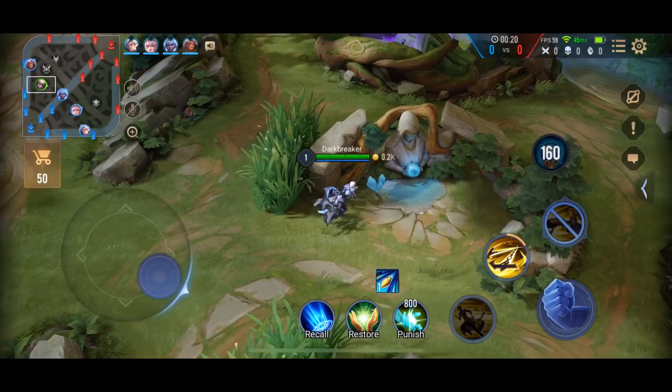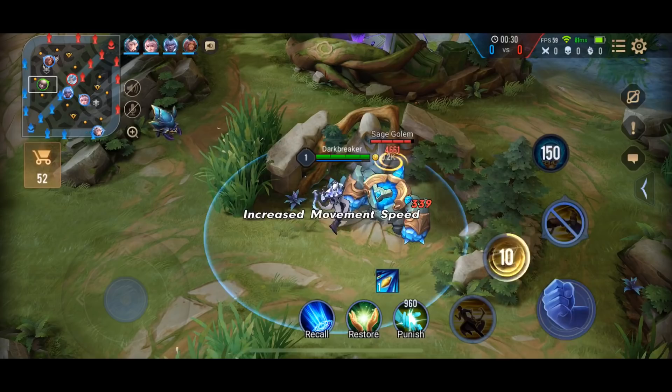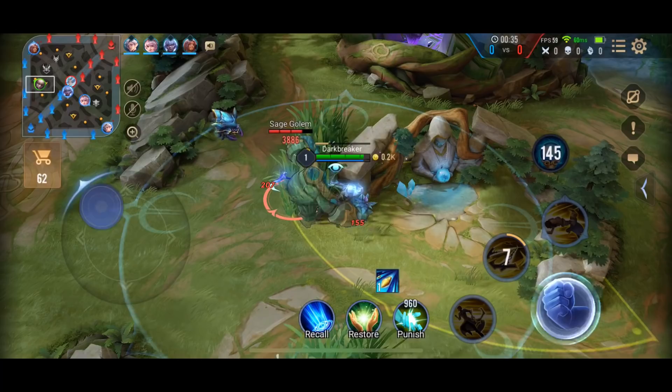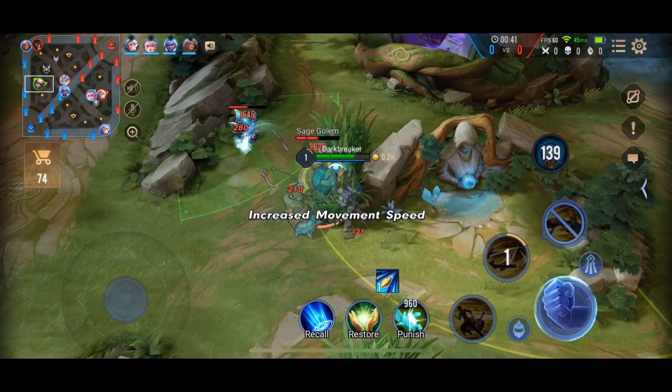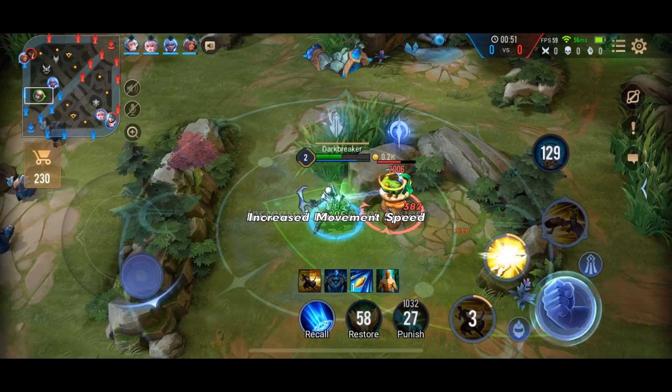At the beginning with Enso you wanna pull the buff into the bush so that you can hit both camps at the same time. Honestly I'm just not that good at it so a good Enso player will do it very easily. Then you have to stay close to the blue buff so that you can hit two camps at once. I had to reset my targeting because I somehow lost my tower and minion button.